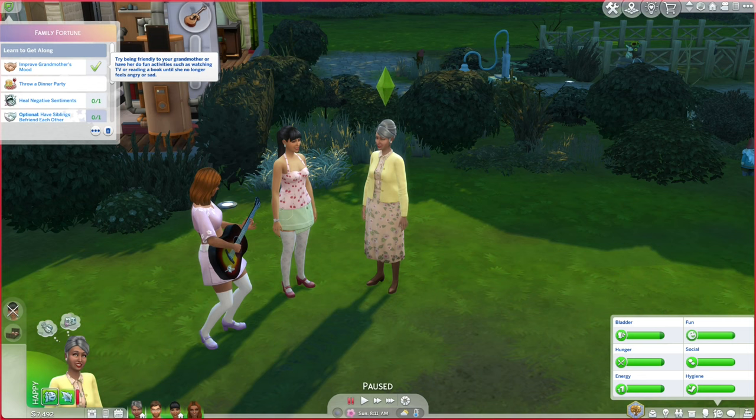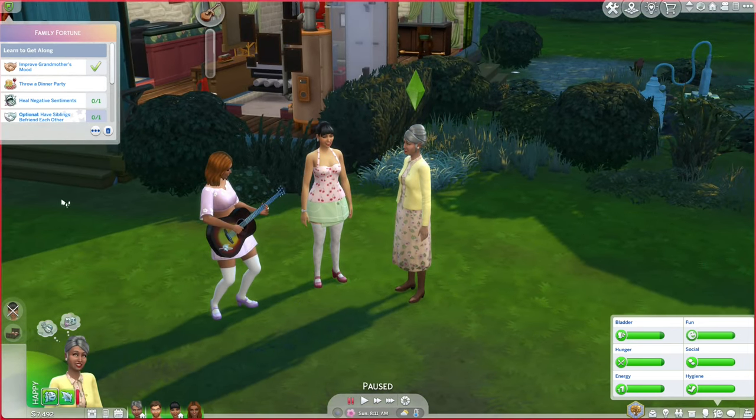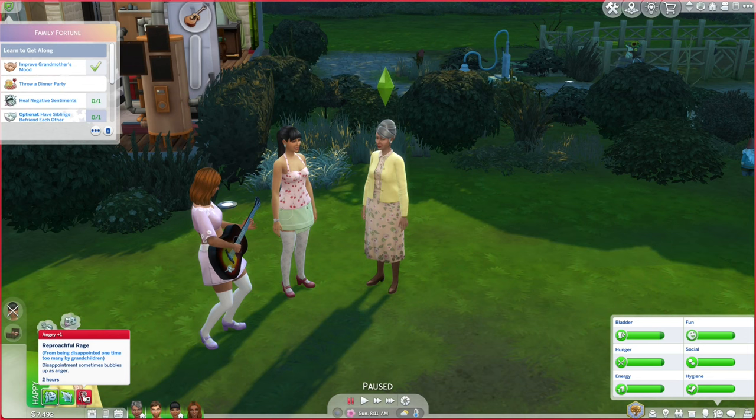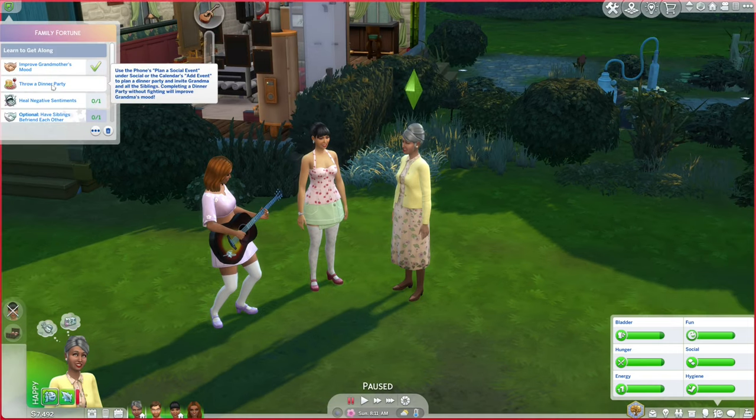Now it says improve grandmother's mood — try being friendly or have her do fun activities like watching TV or reading a book until she no longer feels angry or sad. Well, she doesn't feel angry or sad because of all the other moodlets she has. She had a reproachful rage but it's only angry plus one, and she has so many other buffs that she doesn't need to worry about it. So that was already checked off. The next thing we have to do is throw a dinner party.